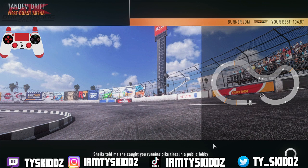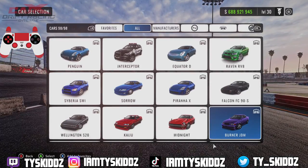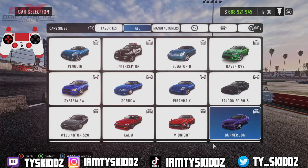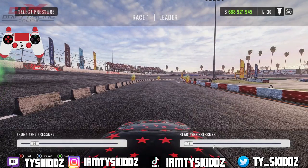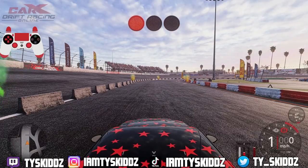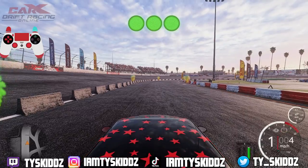For the first example I'm going to be showing you guys what not to do when it comes to leading and chasing, and then what to do. I'm going to do it in two sections — a bad lead, then a good lead, and then a bad chase, then a good chase. We're going to be using the Burnout JDM, aka the Toyota Chaser, on West Coast Arena. This is what a bad lead would look like for tandems.